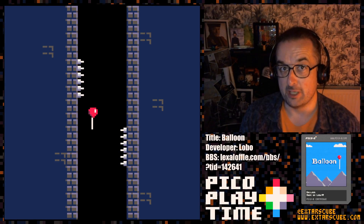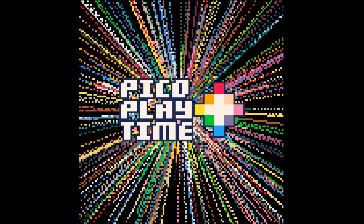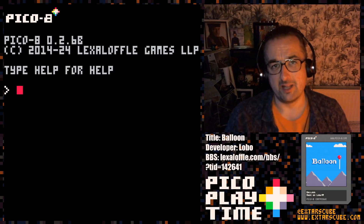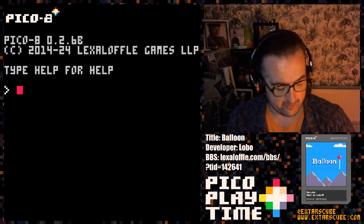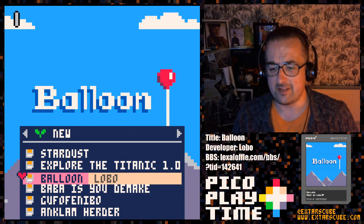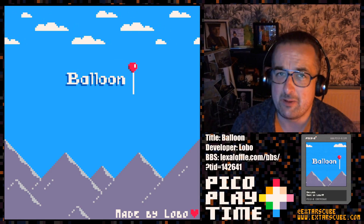Come on Bucco, don't you want a balloon? Welcome to Pico Playtime, the video series where I play through some cool Pico 8 games to show to you lovely people. Every week it's a slightly different inflection on that intro. Today's game is called Balloon and it's by the developer called Lobo. This is Lobo's first Pico 8 game and it's a good one, that's why we've got it on here.